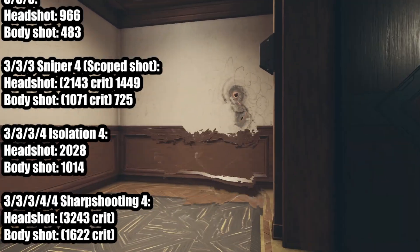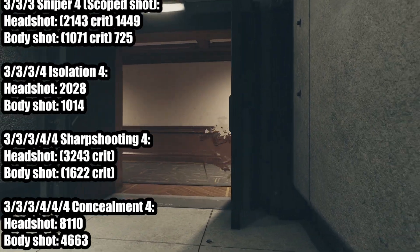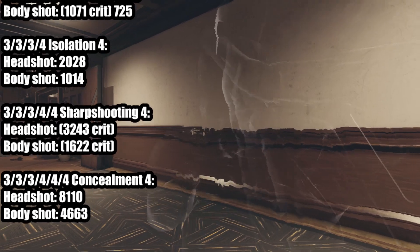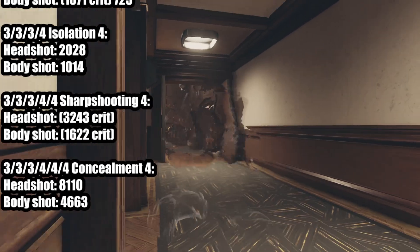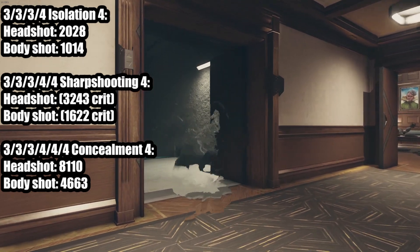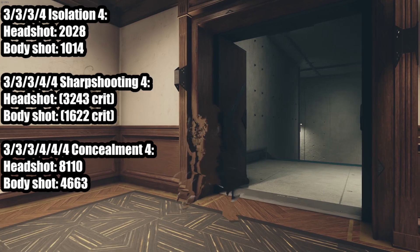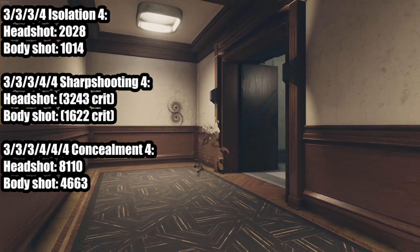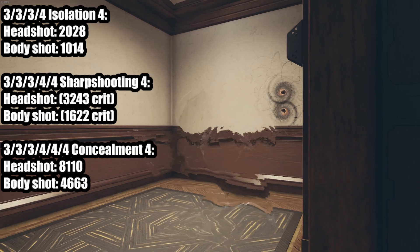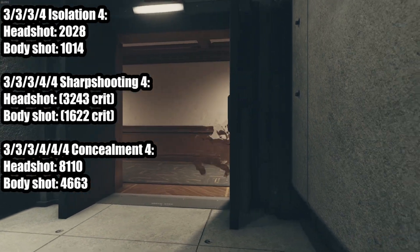When you add sharpshooting rank 4 for more damage, you can see those are the crits, because it only affects crit damage. And finally, with concealment rank 4 — attacking from stealth — the damage is insanely high: 8,110 and 4,663. This is the highest single damage shot I have seen so far in this game. The next best was pistols hitting for about 6,000 on a headshot. So let's see this in action.